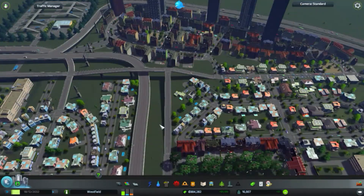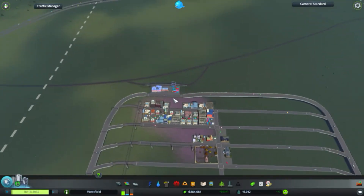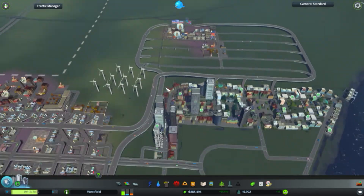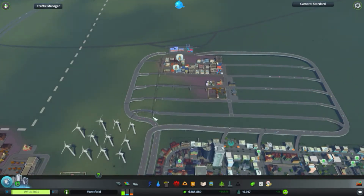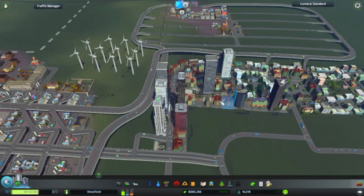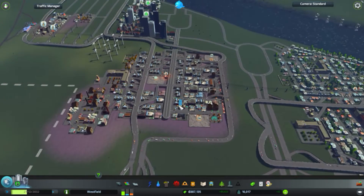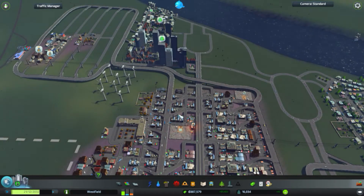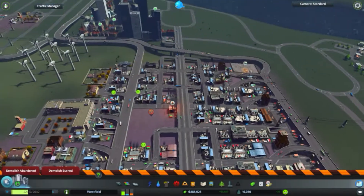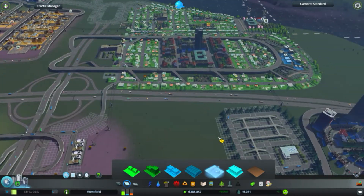I've also started to work on this district right here. I built a cargo train terminal and developed this little district. Incoming traffic comes through this highway, in through this side and out through that one, with a couple of connections to our commercial district. I'm sorry to say that while I was recording the previous episode, Steam decided to make some sort of an update, and that corrupted my recording. That's why I went ahead and did all of this without you seeing it.